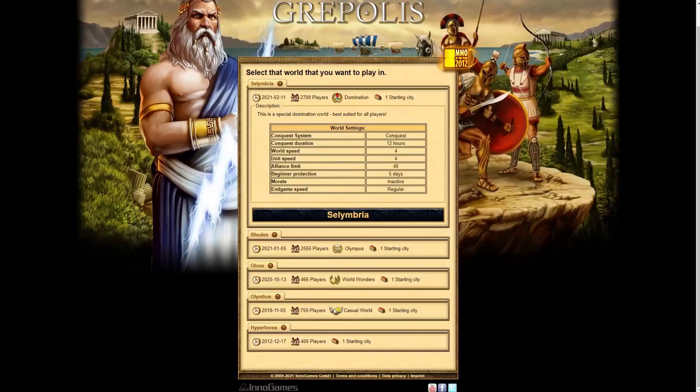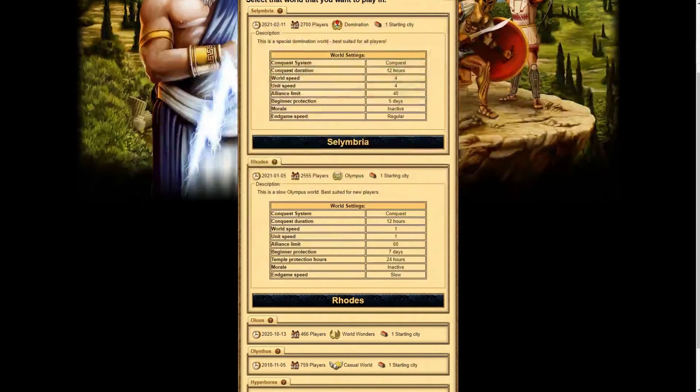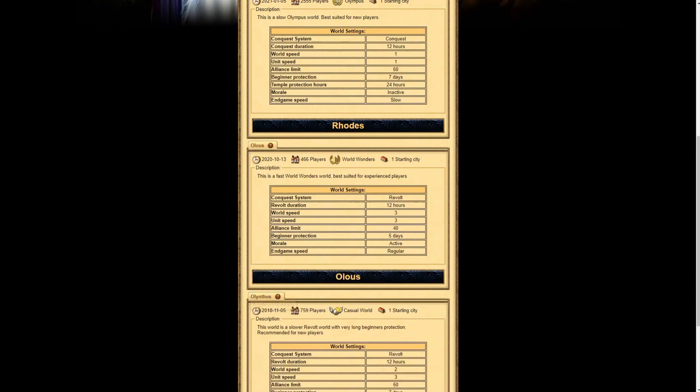Typically, a faster world will require you to be a bit more active with your approach, and the lower numbers, such as a speed 1 world, will allow you to be more casual.